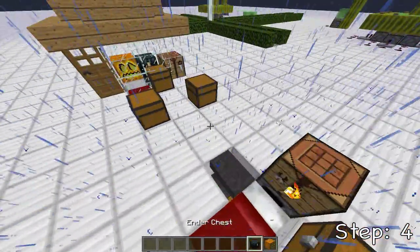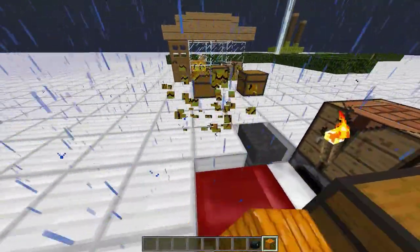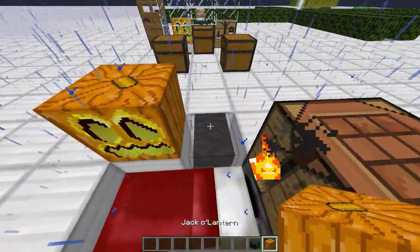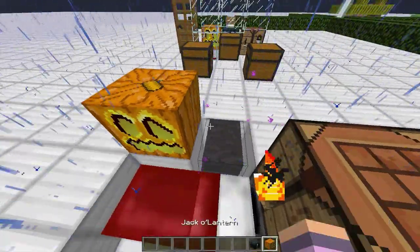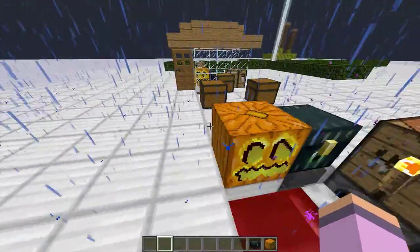For the next step, I'm going to be placing the ender chest and the jack-o-lantern. Right here, we're going to be placing the jack-o-lantern just because more light. And then we're going to be placing the ender chest right there. If you don't know how to place the ender chest without opening the GUI, you just shift and click. So yeah, that's step four.